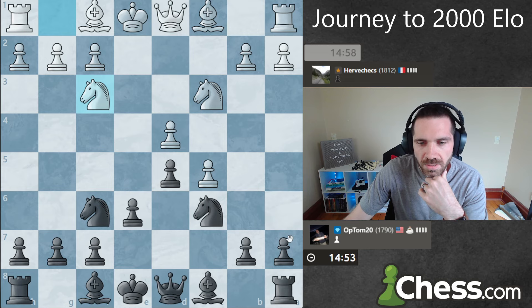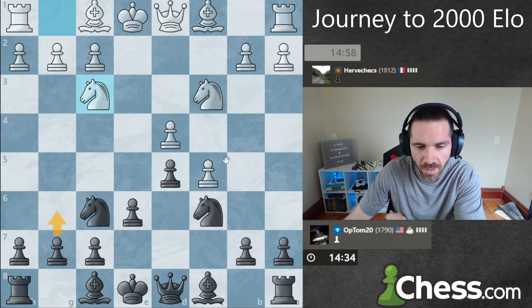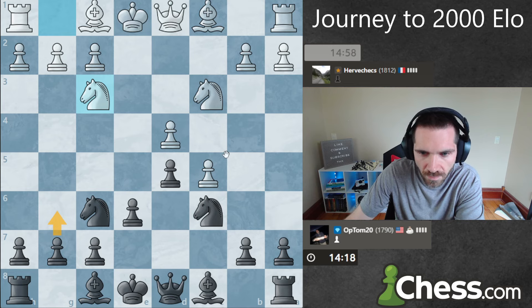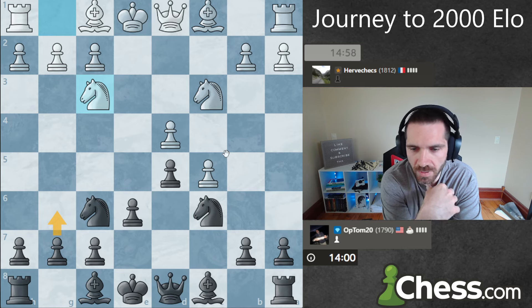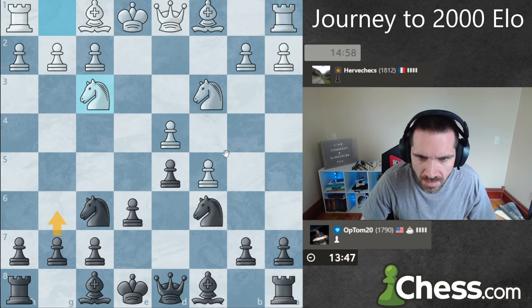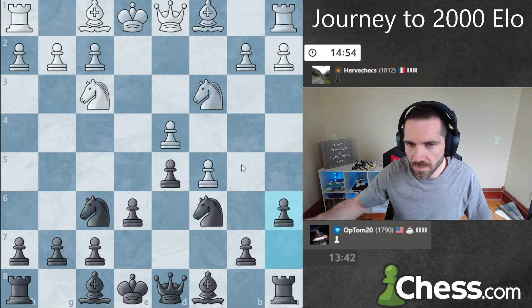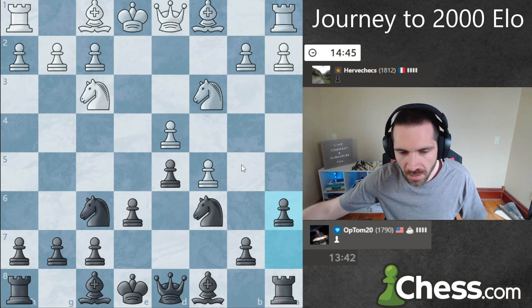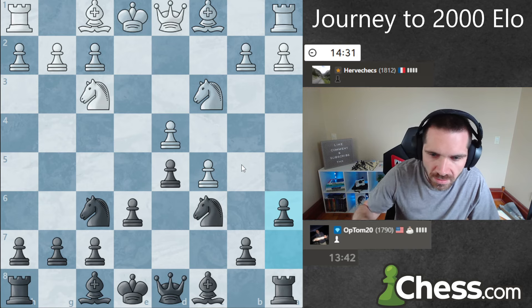Maybe I go a6 first. I wonder about a6 first because opponent does have the ability to pin right here and then jump the knight in. Then I would have to play something like bishop d7. So let's say g6, bishop b5, and I play a6 then — he goes bishop a4, I could play b5, he takes en passant, then queen b6 protects the knight. With his bishop on a4, he doesn't have knight a4. If I go a6 now, his bishop can't come to b5. I like a6, I think. I just don't want to have to extend that far on the queen side so early. A logical square for his bishop is d3, and if I'm going to play g6 anyway, I'm kind of blunting his bishop with natural play. The only reason I don't like a6 is it just wastes a tempo.